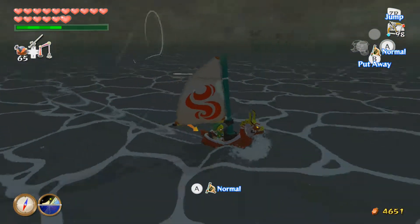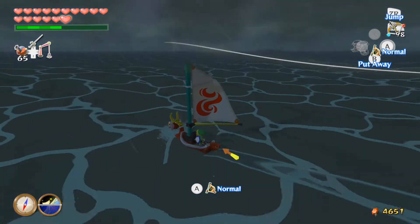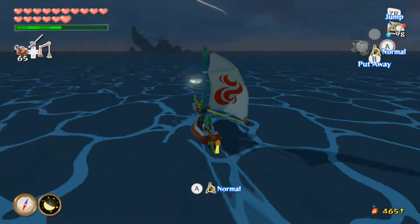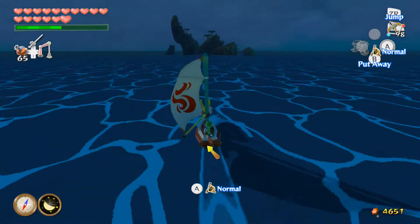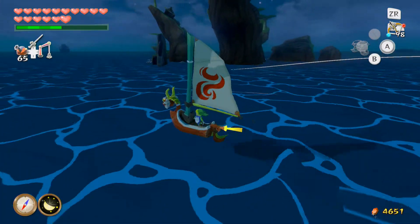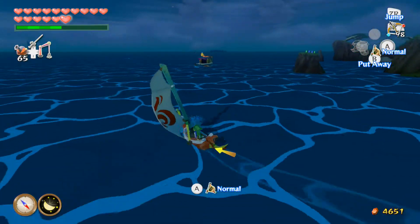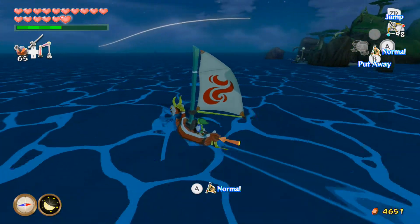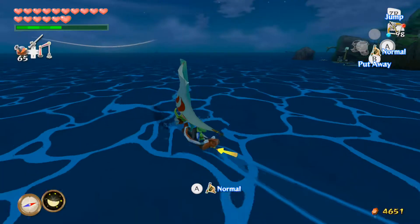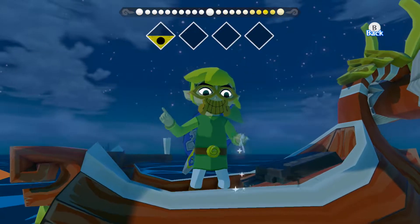There are guys just floating around over there. I'm pretty sure they nerfed those guys from the original because they used to be super accurate and I had tough times fighting them — they could always just get me. That's not the light ring I'm looking for. It has to be somewhere over here by the island. The moon phase — half moon, whatever. I tested my theory and it kind of failed. I'm going to Dragon Roost now.